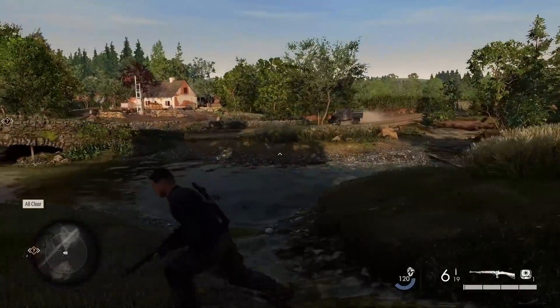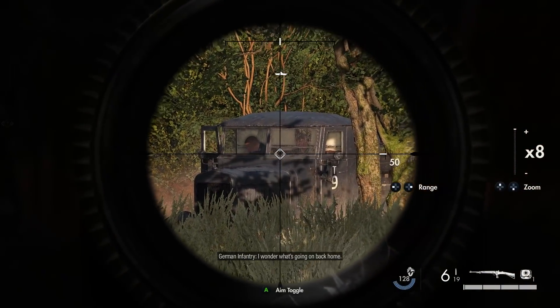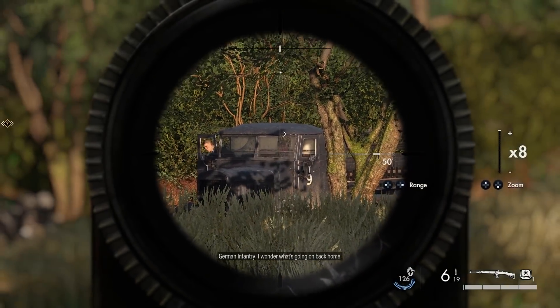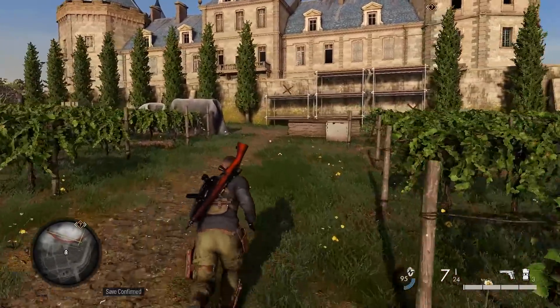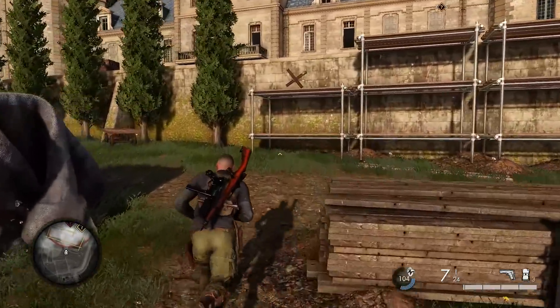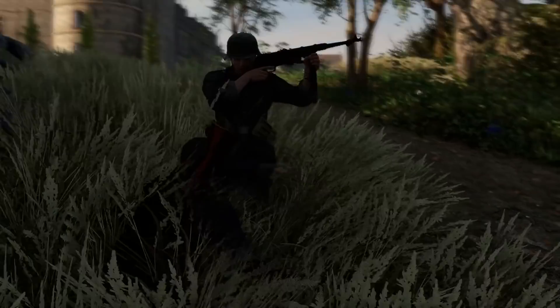Not only does your weapon matter when it comes to taking those crucial shots, but so do other factors like wind, gravity, and Carl's heart rate. Sniper Elite 5 is more intentionally designed to encompass a range of playstyles to encourage replayability, but the core gameplay loop remains the same: observe, plan, and execute.